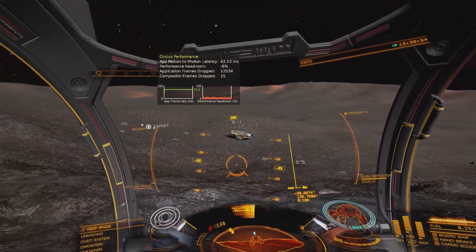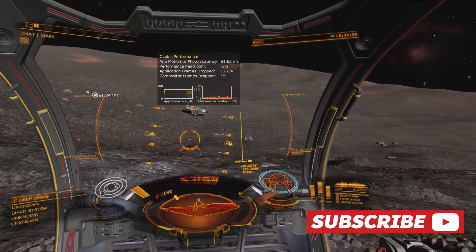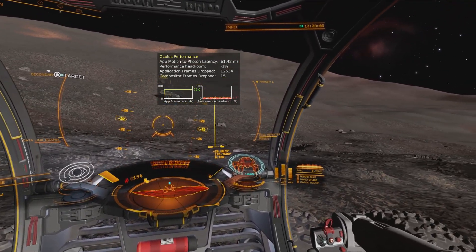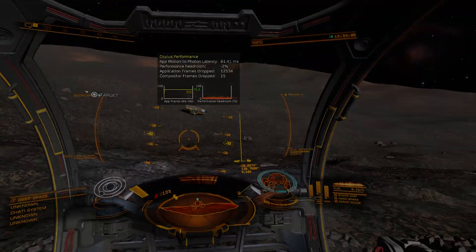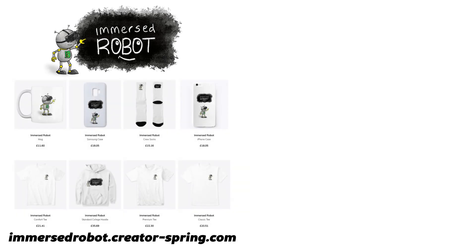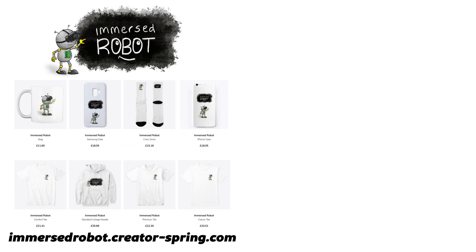So I think we'll leave it there for this video. I know it's been a bit rambly, so apologies for that. But hopefully you've got something out of it in terms of how you can tweak a few settings at least. Thanks very much for watching and I'll see you next time. If you'd like to support the channel, there are numerous ways to do so listed in the description, like heading over to the merch store and picking up an Immersed Robot mug or any other item. Link is in the description. See you next time.